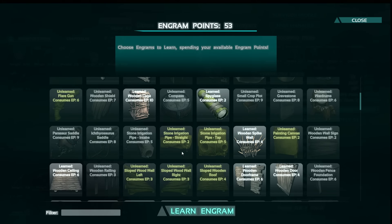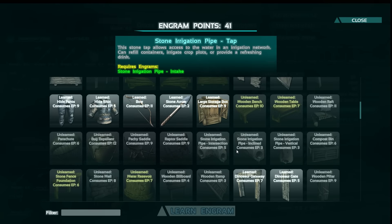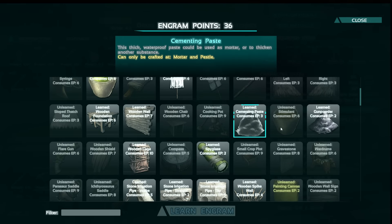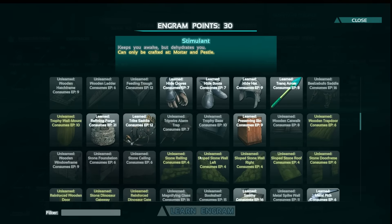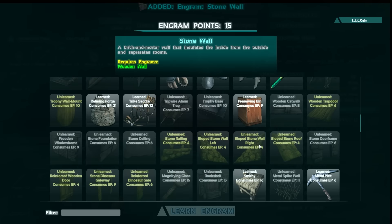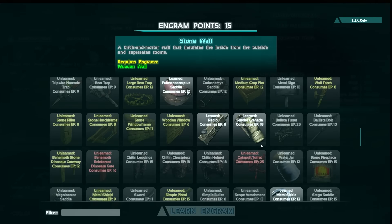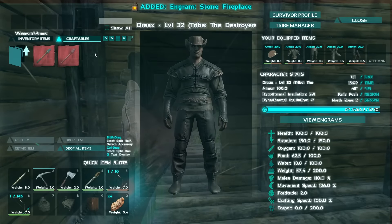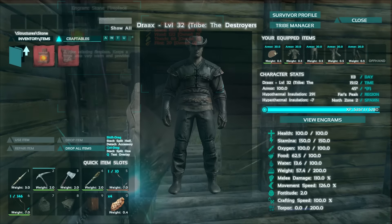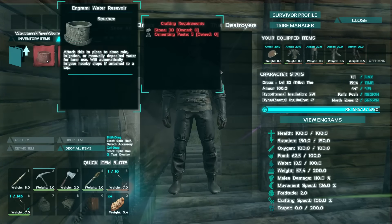Another thing we need to work on today is irrigation. I don't have a whole lot of water up in this area and it's really tough to get any large amounts of water up here. I'm going to learn all of those engrams. I want to make a little reservoir up here. I also want to learn the stone wall because there's something else I want to try today — the stone fireplace. I wanted to make a fireplace for us up here.